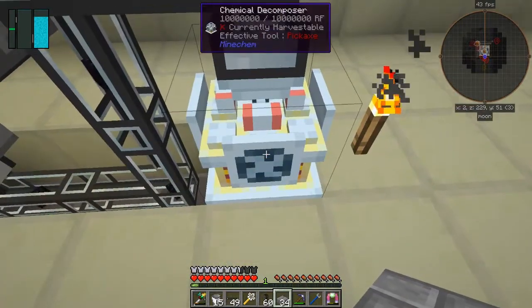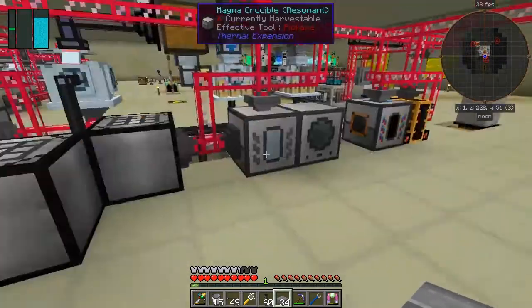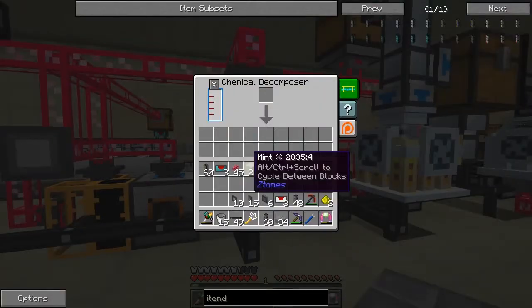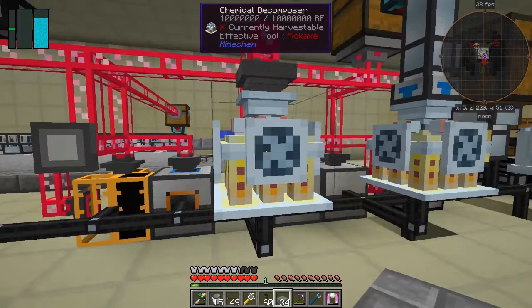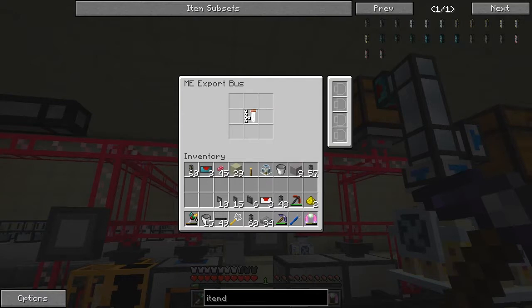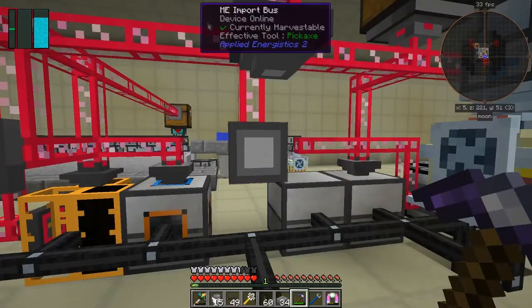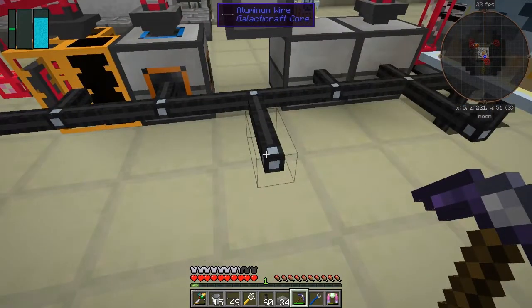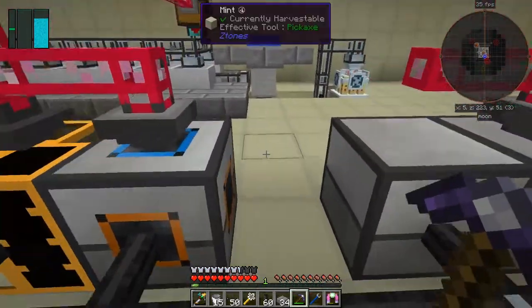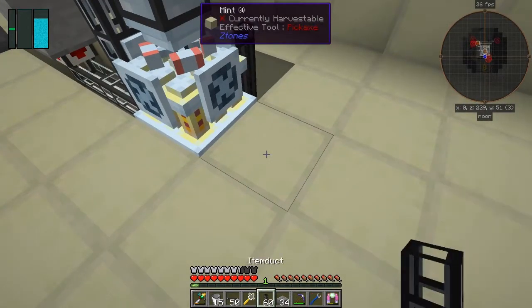Obsidian is coming in and should already be converting to silicon dioxide. The next one over here — I've got an import bus importing silicon dioxide, and another import bus which should have been importing the magnesium oxide. So out of the side of here we're going to come like that, go up the top, break these two so we don't want them to join, and then come in the top with the next one down here.